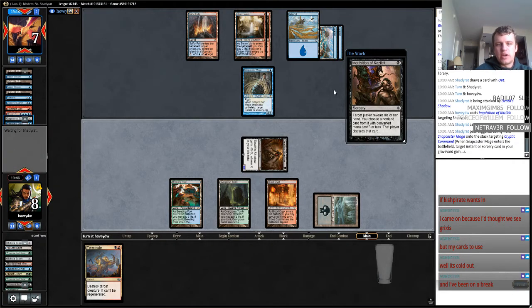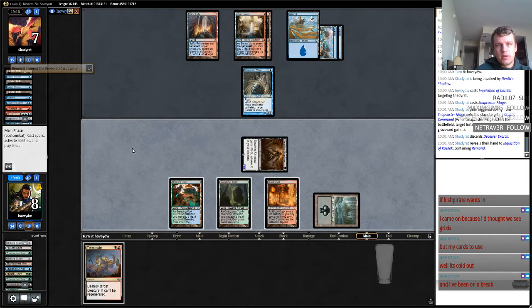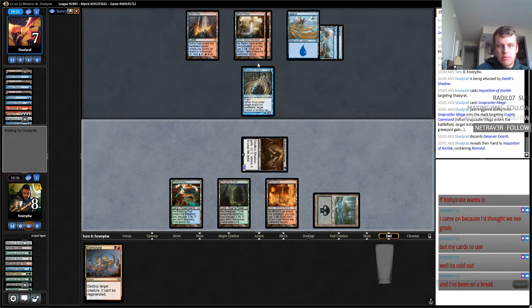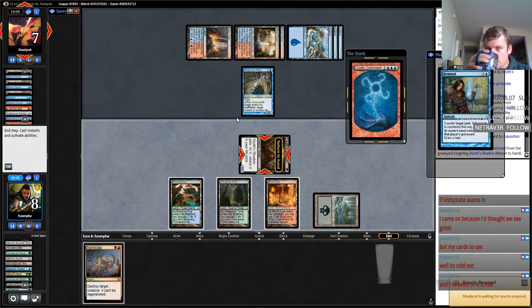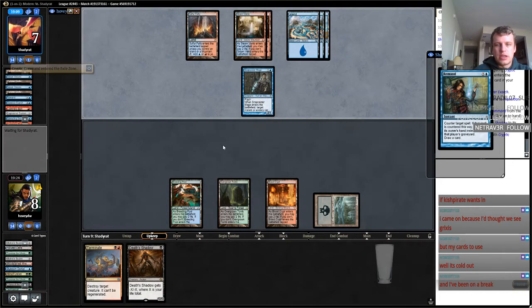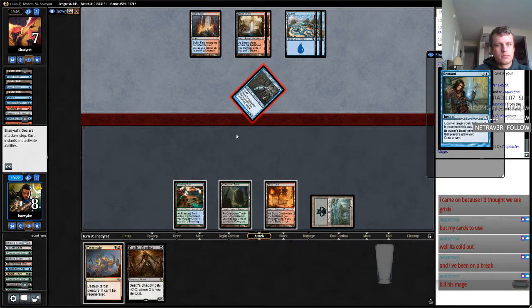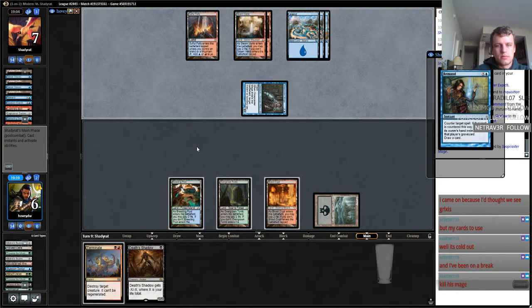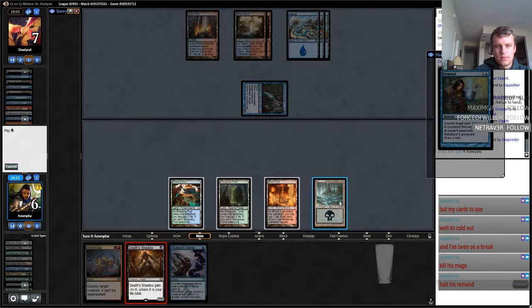So what is he going to do here? If he tries to bounce his Snapcaster... I guess I'll just take his Exarch. He's going to bounce my Death's Shadow. I can terminate my own Death's Shadow in order to counter the spell. So I don't want to kill this now — I'm just going to get my Death's Shadow down again. This Breeding Pool is messing me up here.